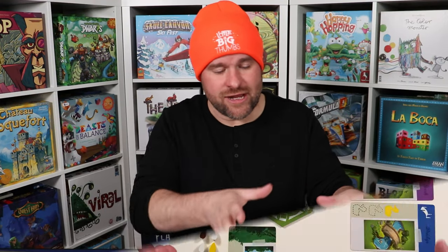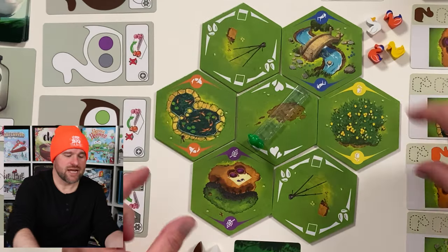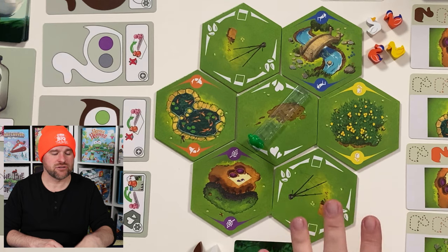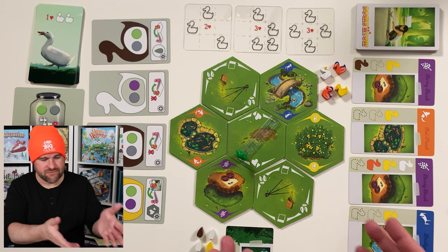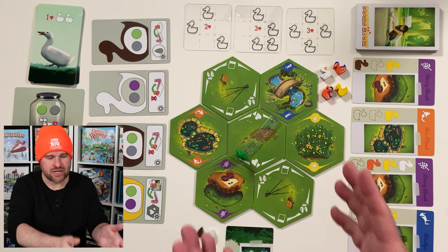Here we are looking at the setup for a solo play of Ducks in Tow. It's worth noting that each combination of tiles is going to be a little bit different depending on how many players are enjoying the game. The colorful tiles are called location tiles, and the three tiles in the middle are special action tiles.